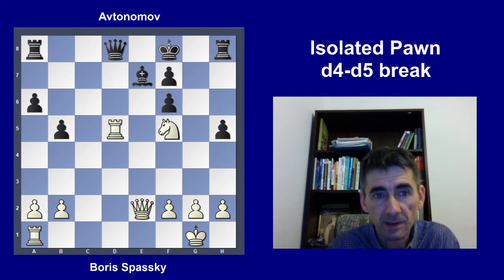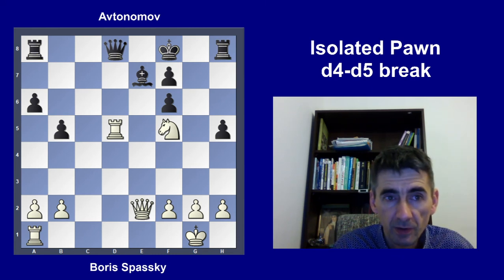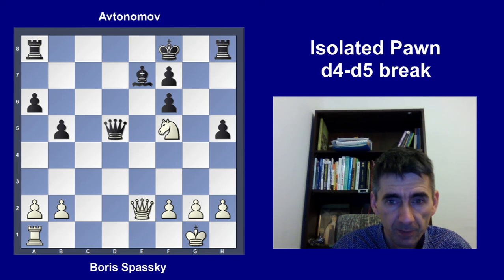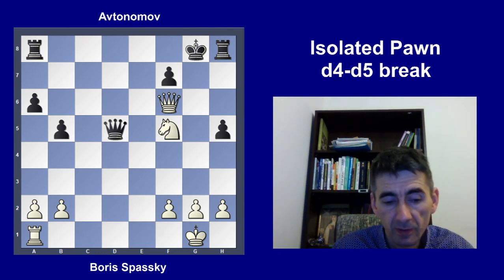White plays rook takes d5 — winning back the pawn and removing the defender of the e7 bishop. Black probably should have played queen e8 or queen c7, but instead captured the rook. White just goes for the king: queen takes e7 check, king g8, queen takes f6 — with a double attack threatening checkmate on g7. Or knight e7, forking the king and the queen. After this move, black resigned.